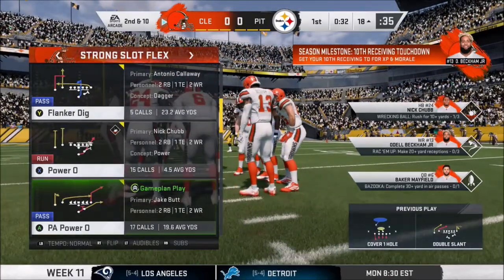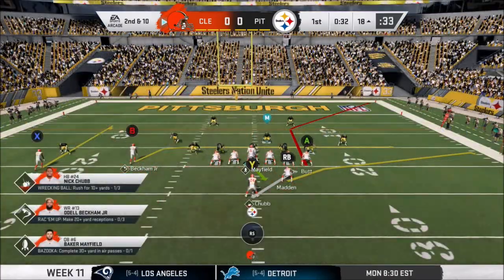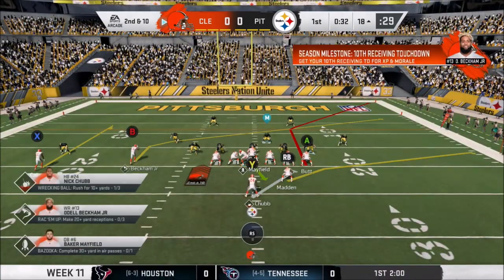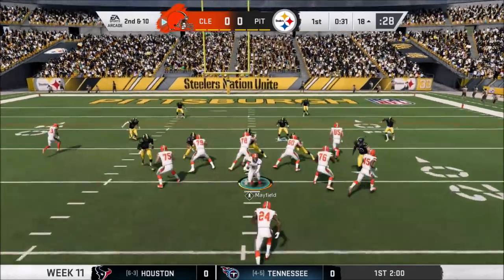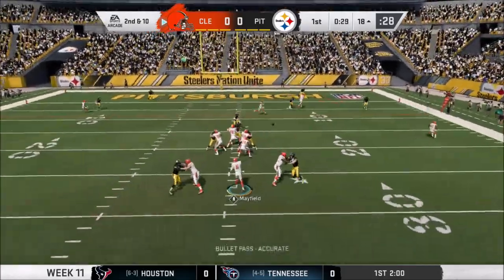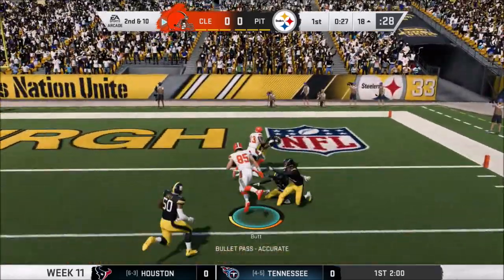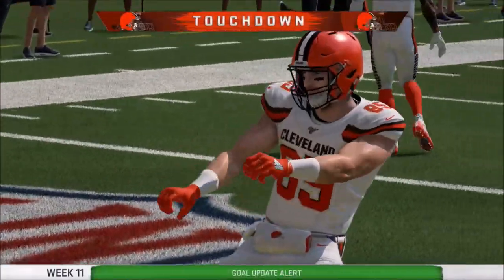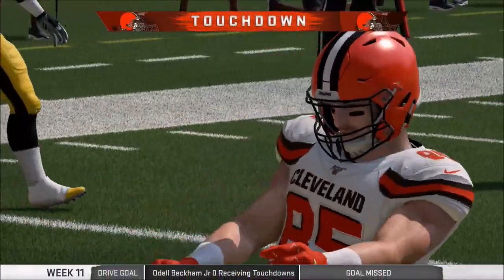We are going to do the play action, corner route for the tight end, and I'm actually going to take OBJ on a snap. They're going to do some similar things. Did he just one-arm boy it? You deserve a dance for that, friend. Butt winning in the wind.